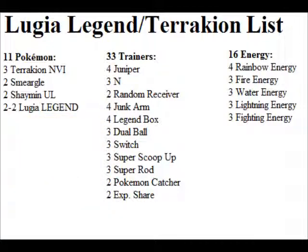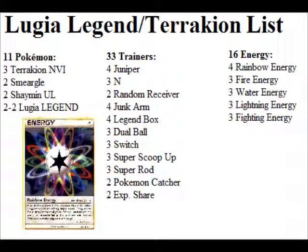Two Catcher — a little low on the Catcher count, but since Lugia can KO anything, you're not going to have to get around much, unless you're using Terrakion to get around Tornadus or something. Two EXP Share, just in case you're in one of those matches where you're only going to be using Terrakion — though it's not great when you're using Lugia Legend, because it discards energy so there won't be any energy for EXP Share. Now onto the energy — there's a lot of very odd things: three Fire, three Water, three Lightning, three Fighting, and four Rainbow. Quite a lot of energy and quite a lot of odd combinations. You basically have to have four Rainbow, since there are such odd energy counts and so many different types needed.